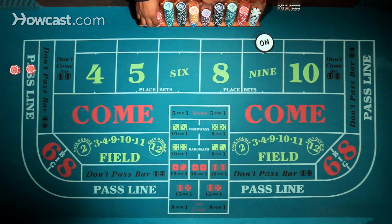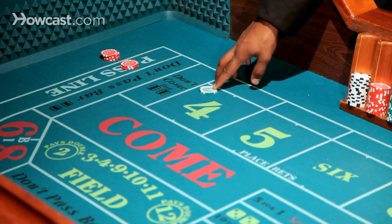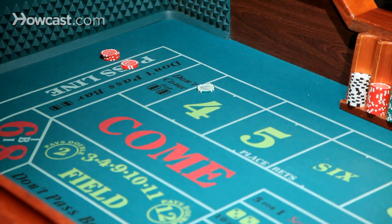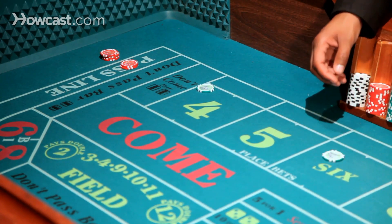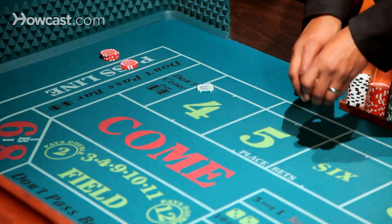If you were to bet the four — say you bet $25 — if you were to place $25 on the four, then what would happen if the four comes up is he gets paid nine to five, so he's going to get $45, which isn't bad.